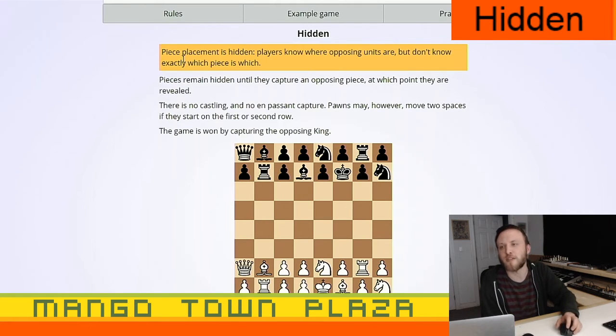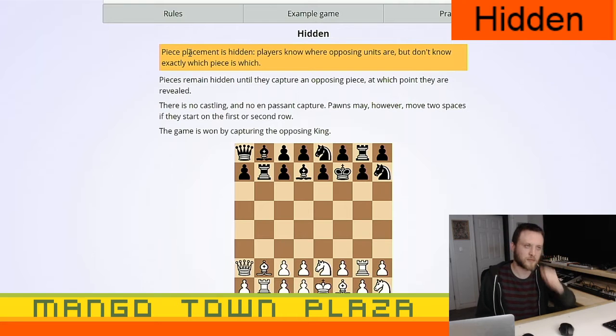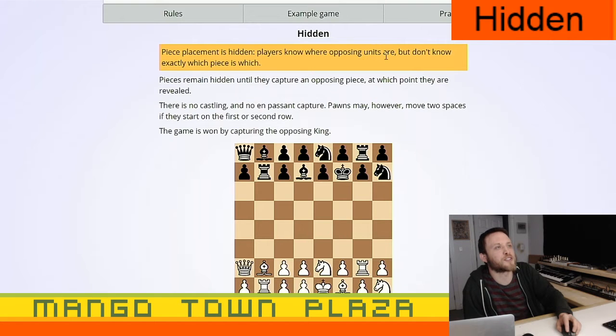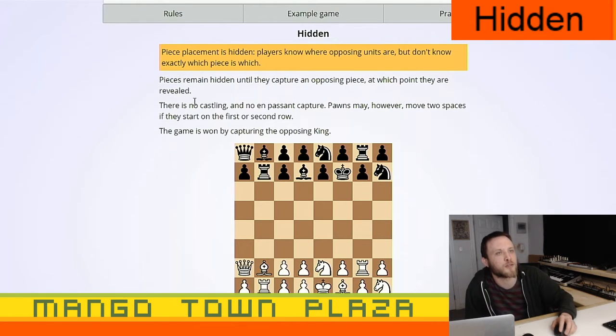Pieces reveal themselves after they capture something. So if your king captures something, I would be able to see the king for the rest of the game, or the rook or whatever. When they capture something, their line of sight doesn't reveal other pieces. Peace placement is hidden — players know where opposing units are but don't know exactly which piece is which.